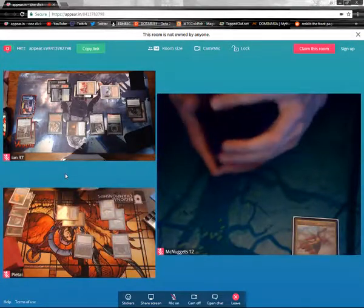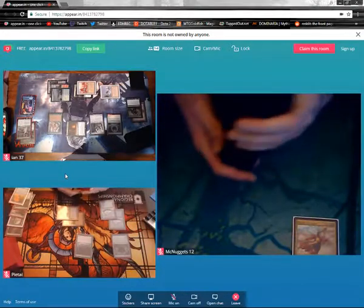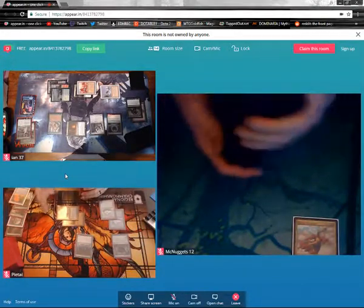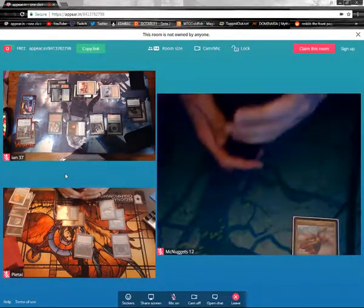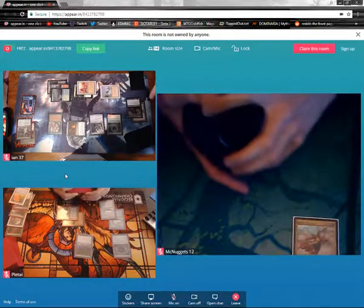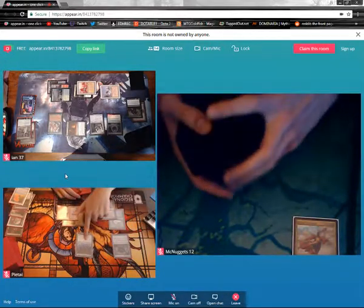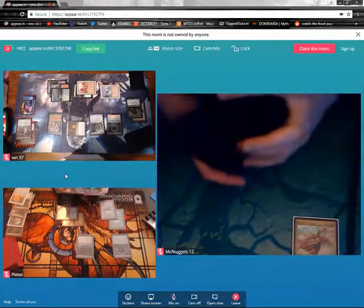Move to attacks. Swing Twilight Prophet at you for two in the air. Take two, go to 31. Pass turn. So my next spell costs one more, right? Because I already cast a spell this turn — Mana Short. If you're casting this on my end step it'll have plus-one tax on it, AKA be just regular CMC because it costs one less. Regular CMC.